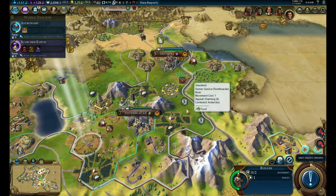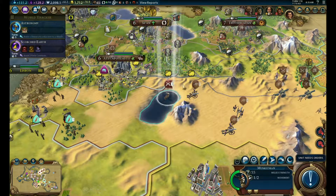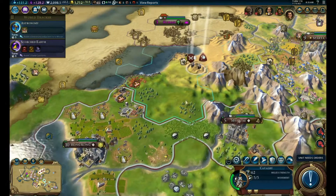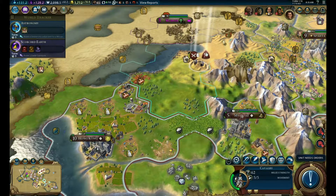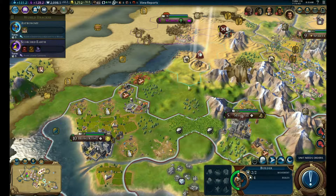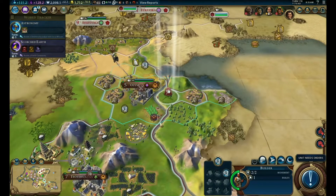You can go up here. A watermill would be really great in that city. You can go back up north now - we're safe. You're going to go down here and go help out the new city.